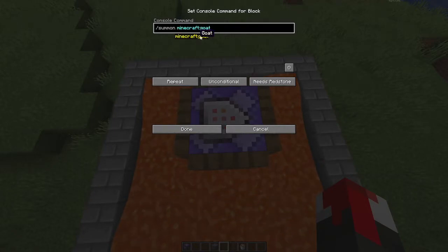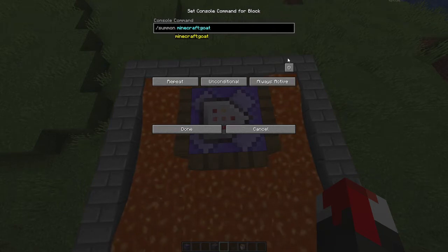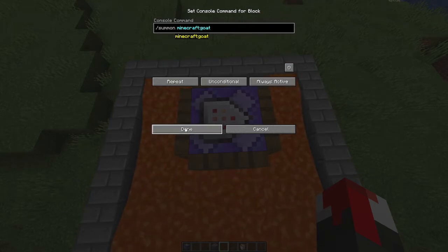type in slash summon minecraft colon goat, and make sure that you keep always active on. There you go, your goat fountain is now done.